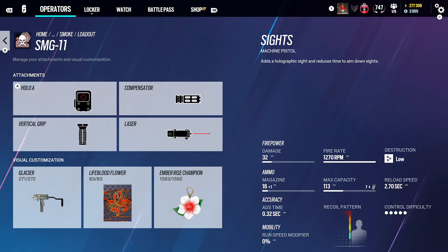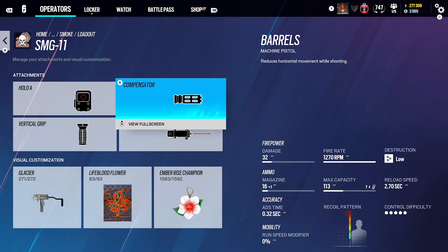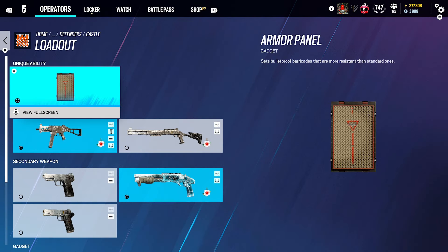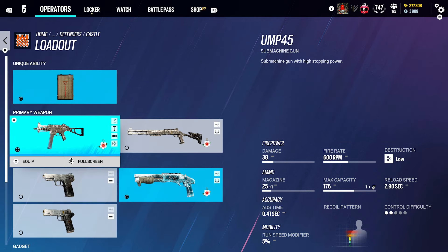For Smoke, you should always use the shotgun. I use Comp, Vertical Grip and Hollow. I used to use Flash, but I've moved over to Comp for SMGs now — it's been quite nice. Same for Mute, same guns. Castle — this gun's unreal, my favorite gun in the game. Use Flash, Horizontal Grip, as the gun has no recoil, with an ACOG.